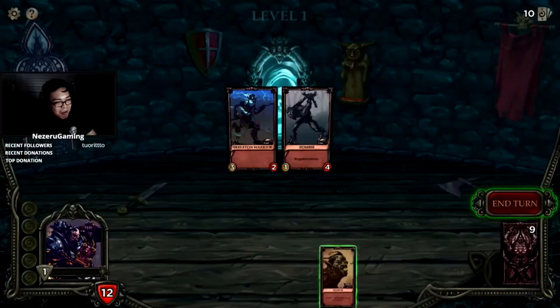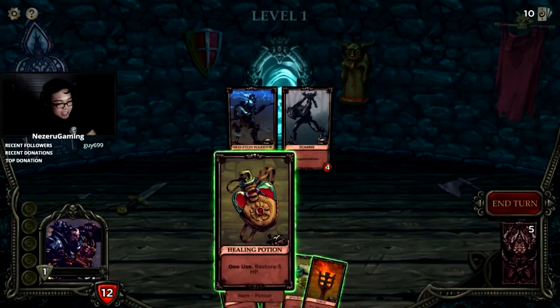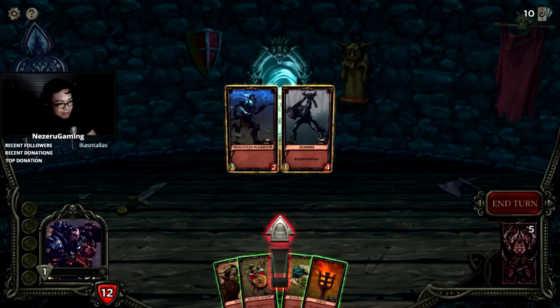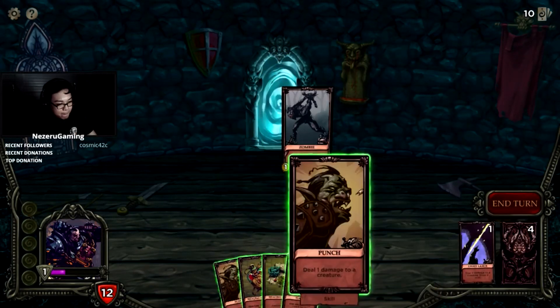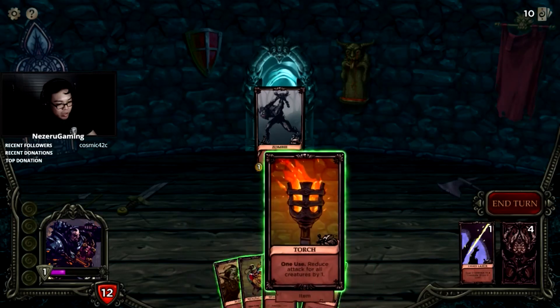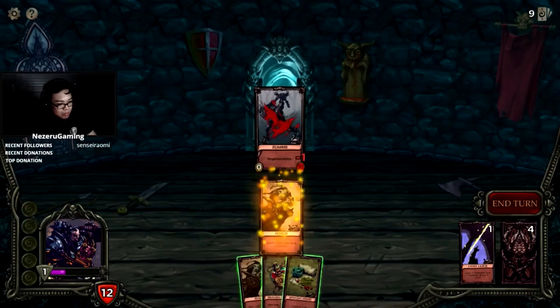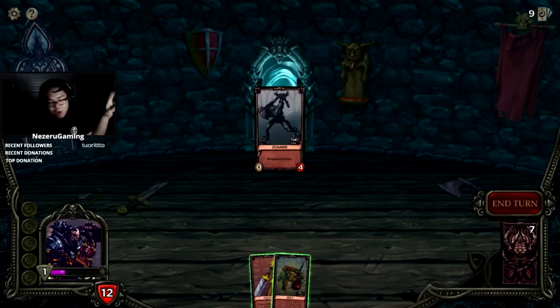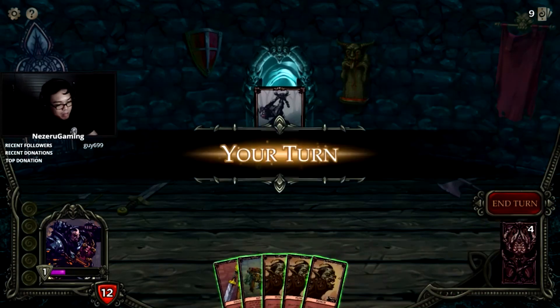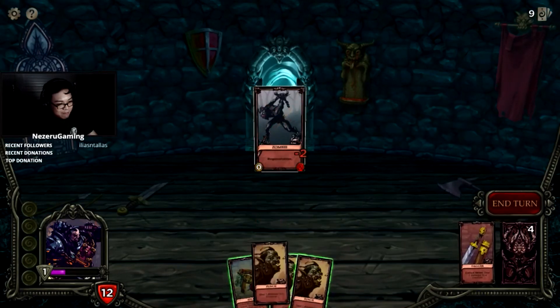Skeleton warrior three-two, zombie with regeneration. Two damage, two damage, one-one, okay. We'll use a torch. This run will be the run that we get to the boss room and kill whatever thing is lurking in this dungeon.